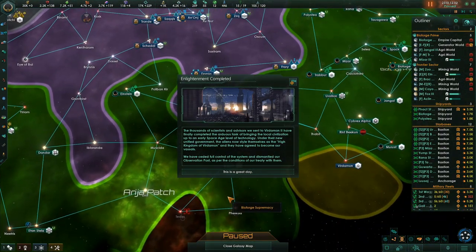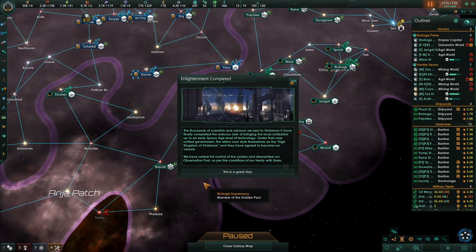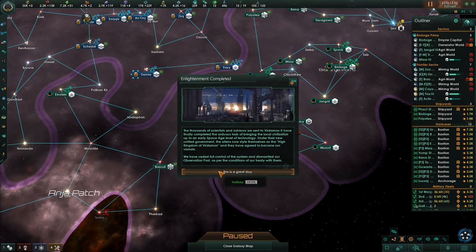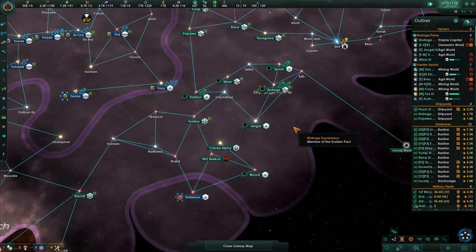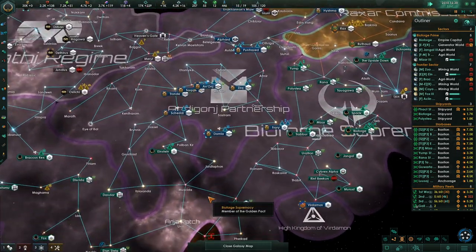Enlightenment completed — hey, we did it! The thousands of scientists and advisors we sent to Verdaman 2 have finally completed the arduous task of bringing the local civilization up to an early space age level of technology. Under their new unified government, the aliens now style themselves as the High Kingdom of Verdaman and they have agreed to become our vassals. We have ceded full control of the system and dismantled our observation post as per the conditions of our treaty.